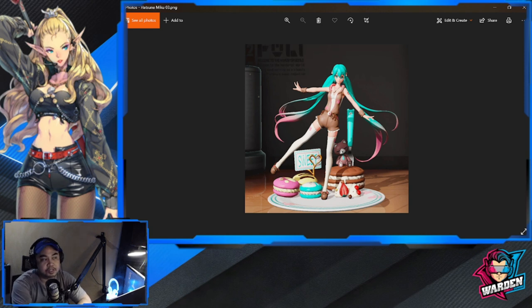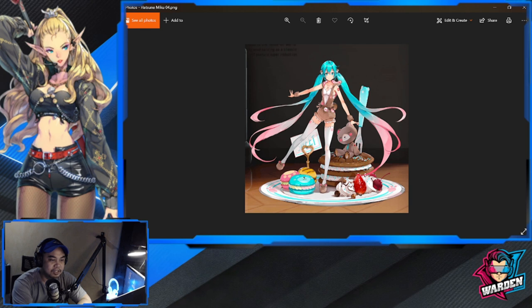Hatsune Miku also has a second skin — she has a fox on top of a macaroon with a lot of goodies. I still prefer her teal hair with no highlights. This one has a pink highlight, so none of this for me. The 2D rendering actually pops out more here.